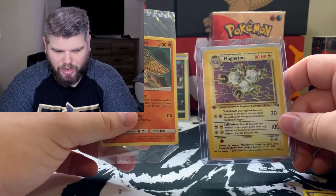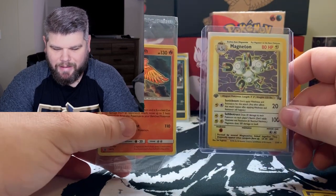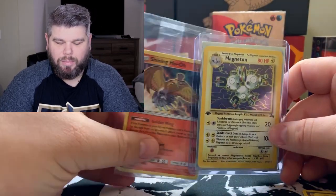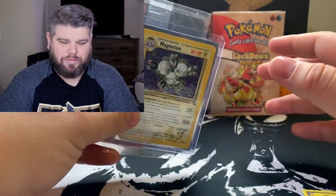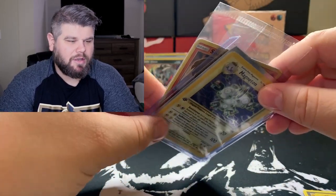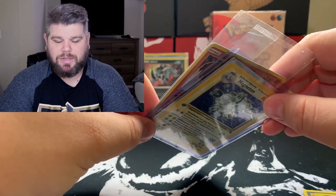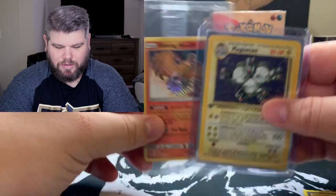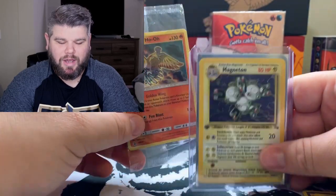The winners of the Shiny Ho-Oh and Magneton — I have reached out to them, they haven't got back to me yet. So hopefully they do soon. Their first names are Matt and Ben. I hit you guys up in comments — definitely reach out to me, shoot me an email, so I can get these cards sent off to you guys. Thank you so much and we'll talk to you later.